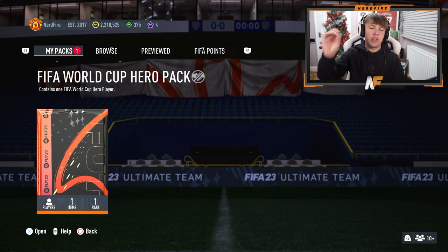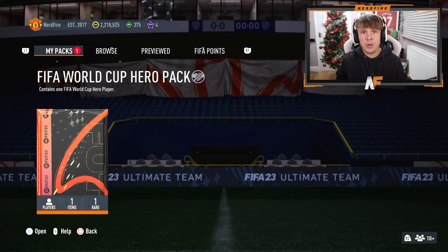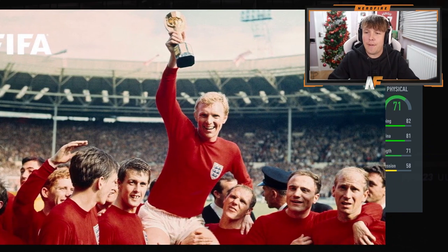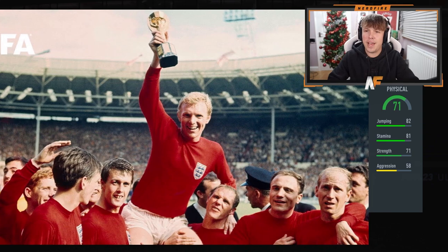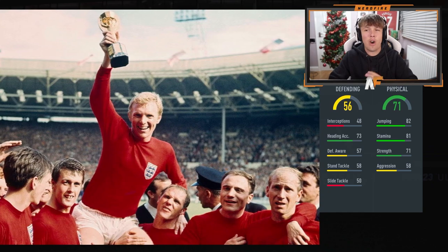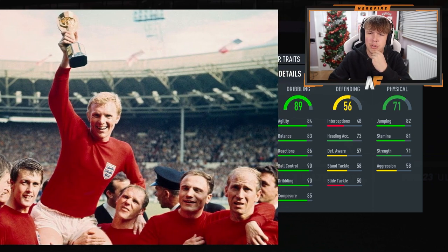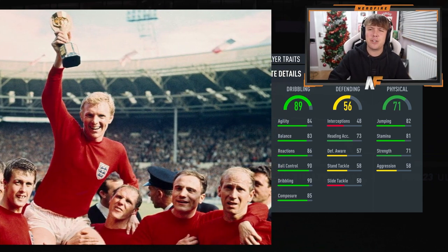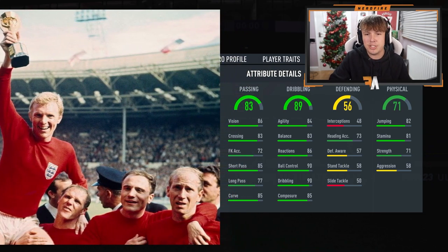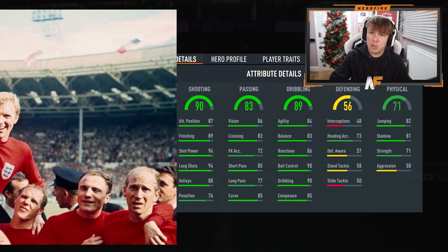Let me open the pack now and when I'm back the image will be there and it'll be time to reveal the stats. First stats: physicals are 71, so it's definitely not a defender. 81 stamina though - I don't like the look of that. Next stats confirm it's definitely not a defender: 73 heading accuracy. Dribbling is 89 - that's pretty good. 83 passing. Shooting is 90 - pretty damn good shooting.